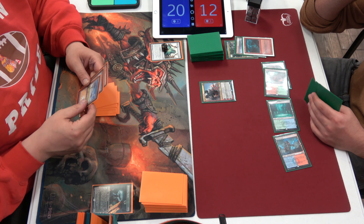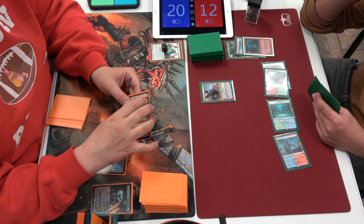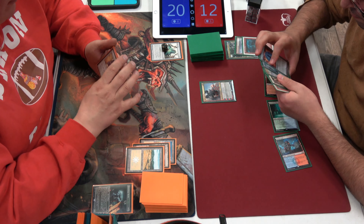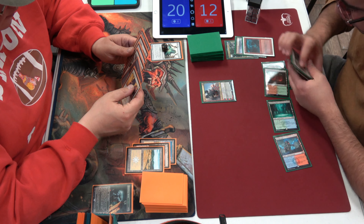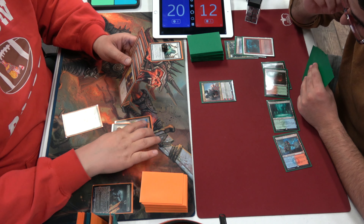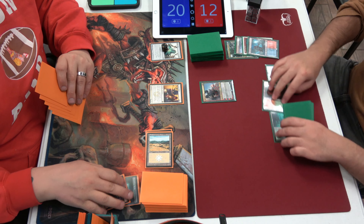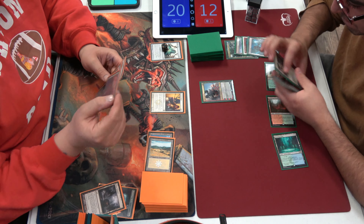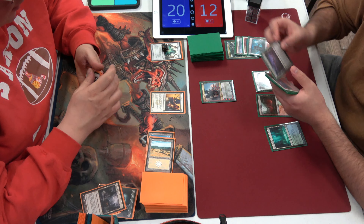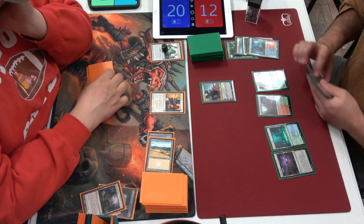I don't know how these decks aren't just cold to Blood Moon. Maybe they have a lot of basics. Astrolabe was really good at fixing that, but it's not in the format anymore. Maybe they do just lose to Blood Moon — maybe that's the solution. Tim's got a lot to think about here. He's got a Vial on 2, two lands, a Ghost Quarter. So he's going to Ghost Quarter as Wasteland, Vial on 2, just leaving that up and passing to Sean. I think he's got a Thalia but he doesn't want to walk it right into that Wrenn and Six.